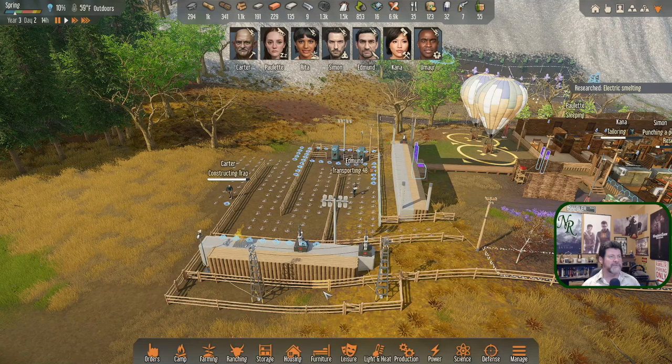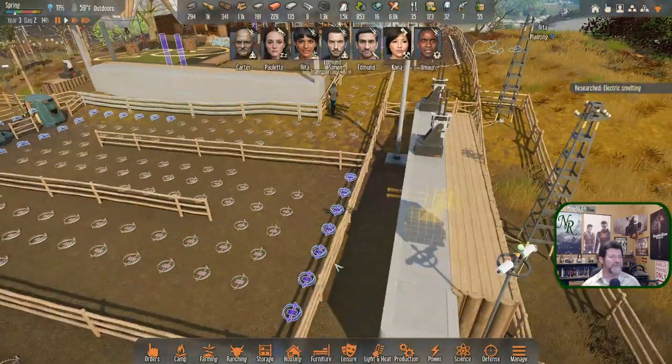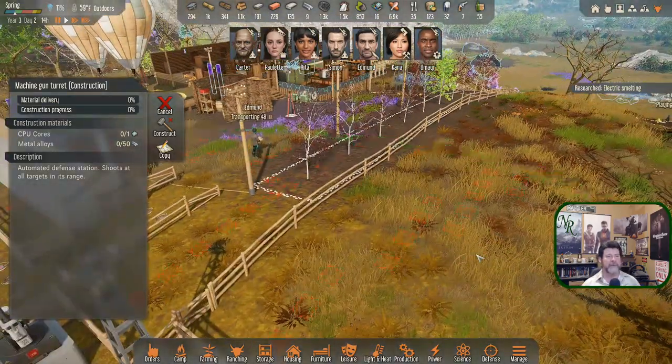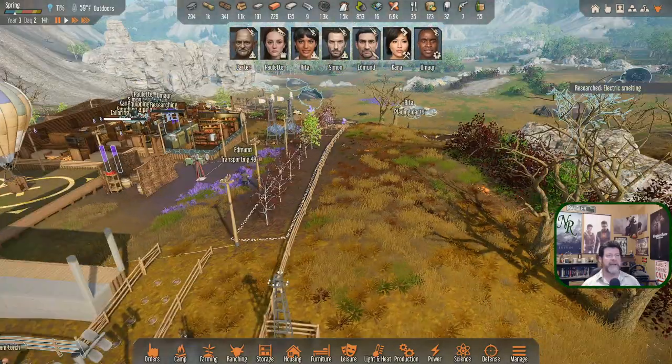Carter is constructing traps, Edmund is walking through the traps. What did it take to get one more of these guys operational? It's a CPU core and 50 alloys — 50! Well, after this next attack we'll start playing around with finding more ore.